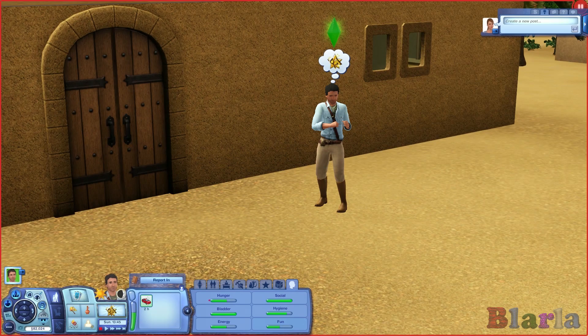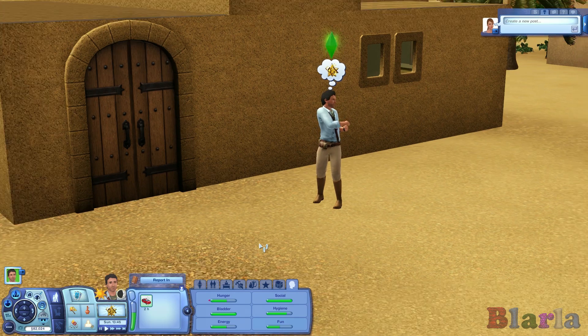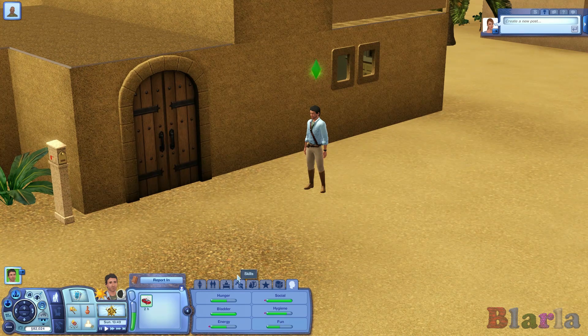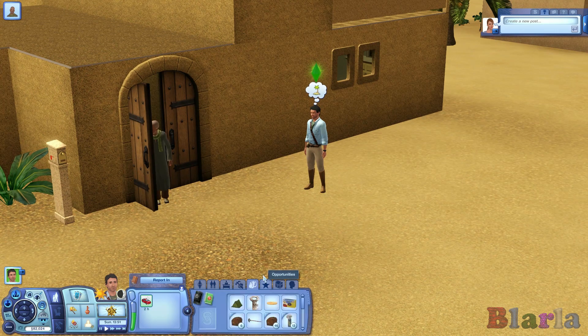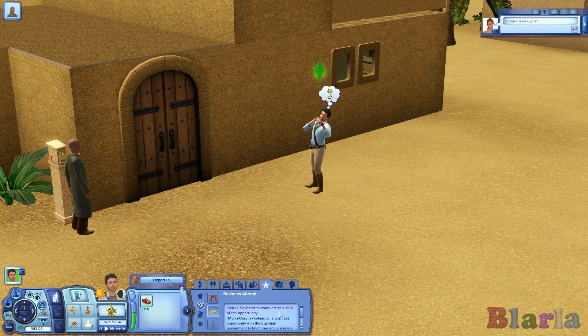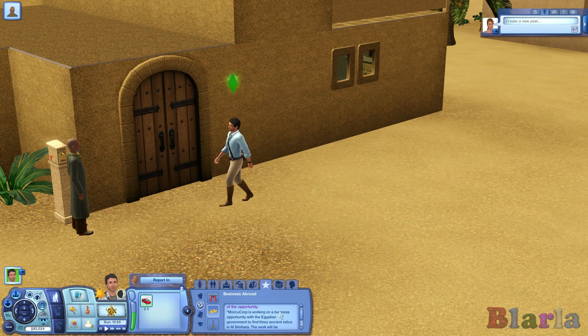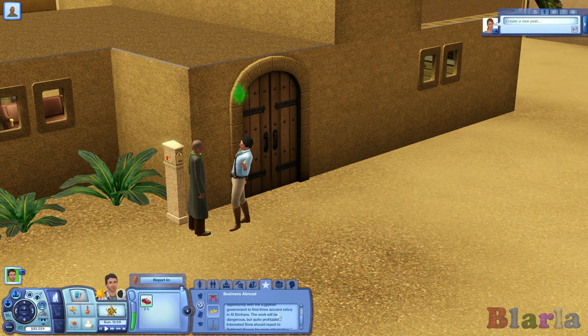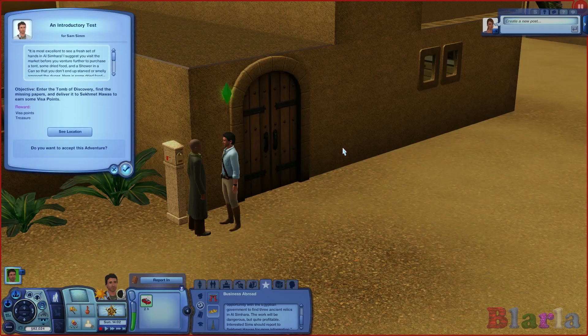Hello, peeps, and welcome back to The Sims 3. Welcome back to World Adventures, where we are finally in Egypt and starting our very first quest in Egypt. Here we are. We're going to report in to this guy, where Morky Corp is working on a business opportunity with the Egyptian government to find three ancient relics in Al-Simhara. So Sam's going to check in. The work will be dangerous but quite profitable. Sam's pretty interested in this.